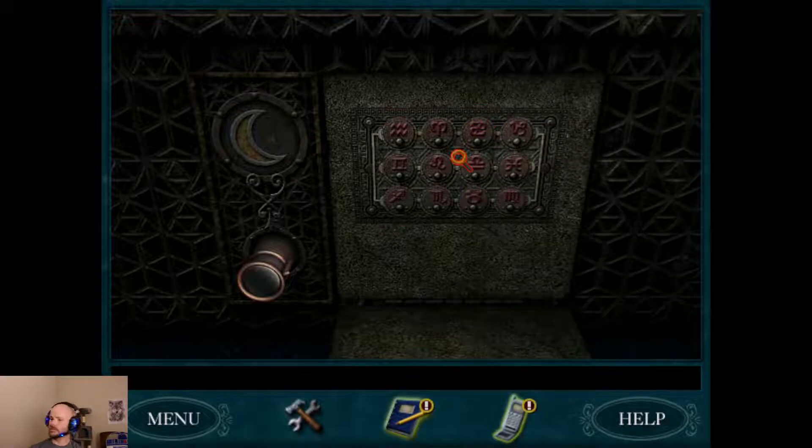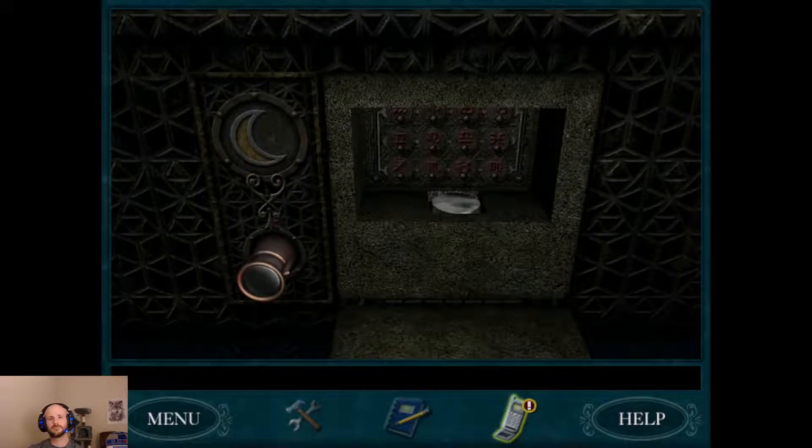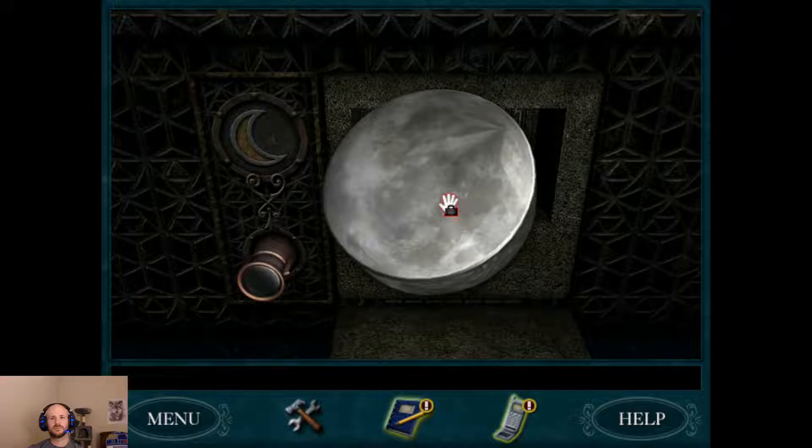Just to make it a little easier, I wrote them down here. You just start with the first one listed — you may even be able to go out of order, but you just go in order: 1, 2, 3, 4, 5, 6, 7, 8, 9, 10, 11, and 12. This pops open and we get the moon.